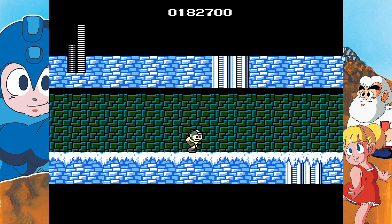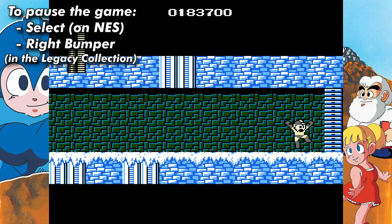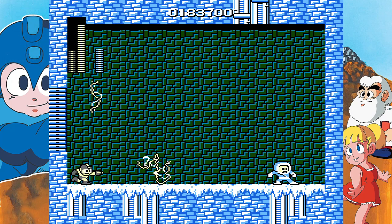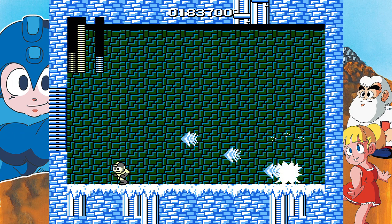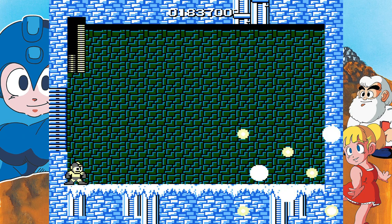Now that we've made it to Ice Man's boss, I want to show you guys the most notorious glitch in the game. If you press select on the NES, it will pause the game. But if you're playing on the Legacy Collection like me, press the right bumper and it will pause the game. Once you shoot at Ice Man and start spamming the pause button, if you time it correctly, it will start pause buffering and attack him constantly. You can just do this on the Yellow Devil and beat him in like 5 seconds. It's awesome.